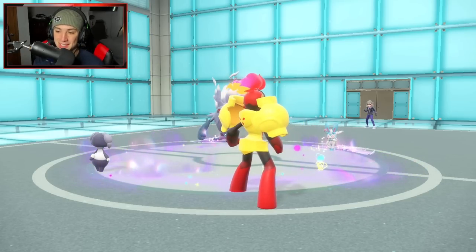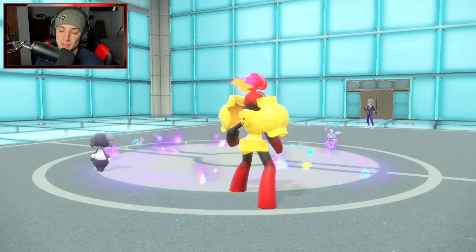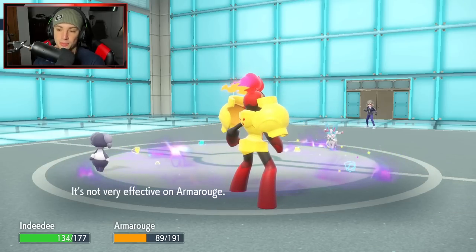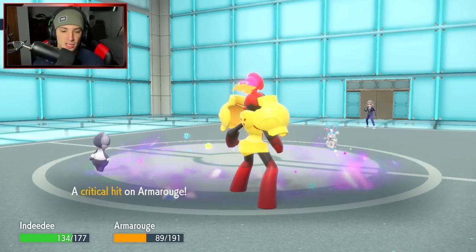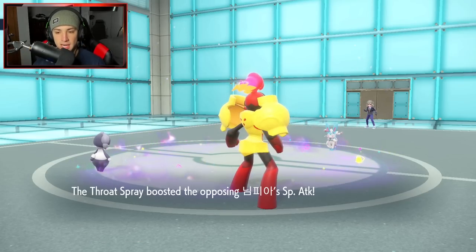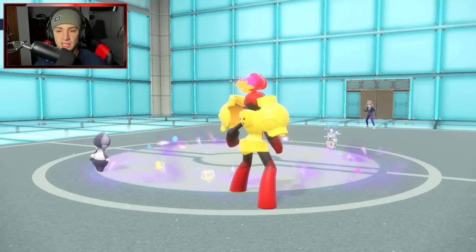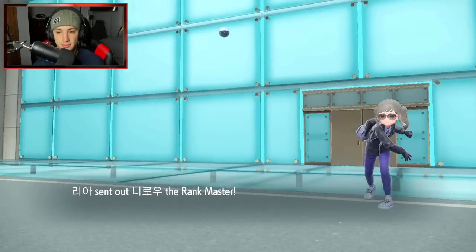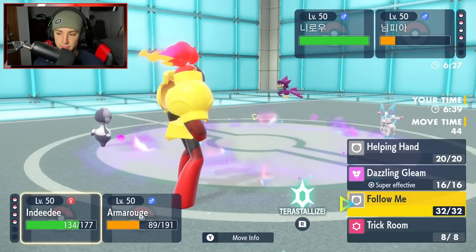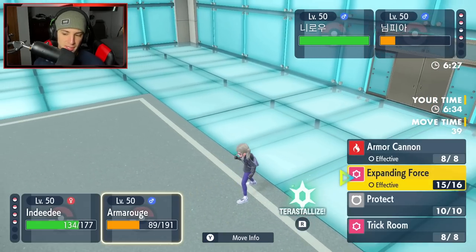Expanding Force now flies out here, does some big time damage, and just rips into Annihilape and leaves Sylveon — which is a really bulky Pokemon — on the low yellow side. That's beautiful. Hyper Voice flies through and we soak it pretty well, and we have speed now. Murkrow could definitely come out here — this thing has Throat Spray. From here if Murkrow comes out I think I'm just going to protect Armourouge and take out Sylveon with Indeedee. Or I could pop a Trick Room. So Murkrow does come back out here — I'm thinking I'll just pop a Trick Room. Actually I'll just Gleam it and protect him.